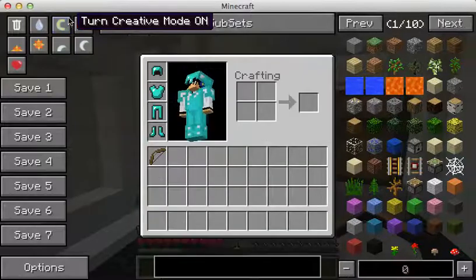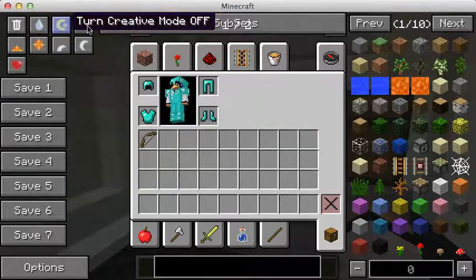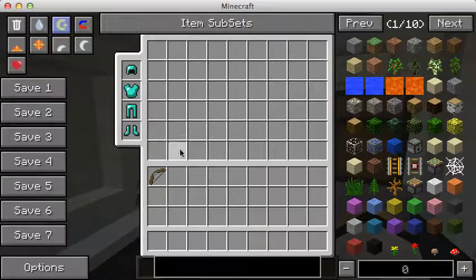You can change to creative mode or turn it back on. And creative mode plus means you have an extra inventory.